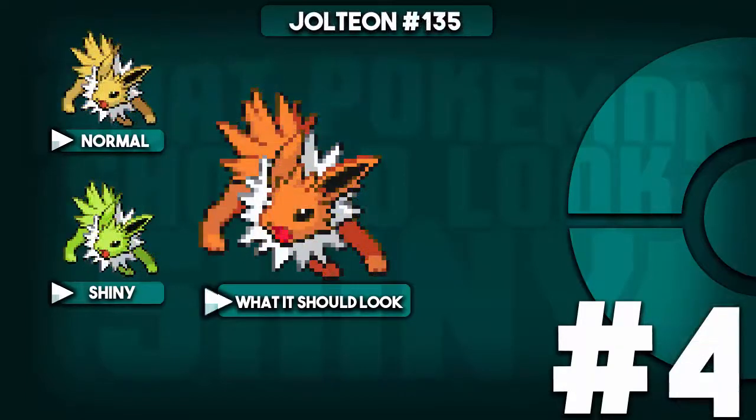Coming in at number 4, we have Jolteon — another Eevee evolution. A couple weeks ago I did shiny Leafeon and Glaceon. I don't know what is up with Nintendo and Pokémon making the Eevee evolutions' shiny forms so bad — they basically made the same color. That's why I made Jolteon a darker orange type — it looks pretty sick. Also, I forgot to mention: hopefully you guys like the new layout showing the normal shiny and the modified version side by side.